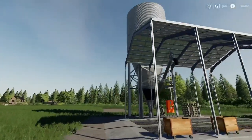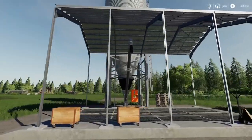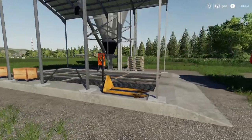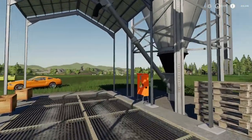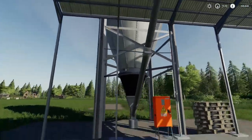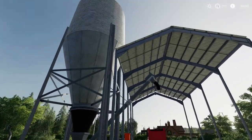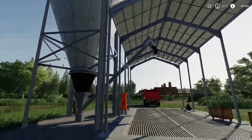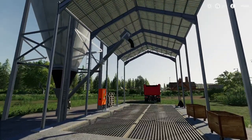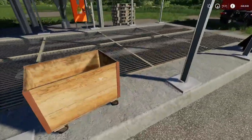First off we have the small silo multi-fruit. This costs 50,000 pounds and is minus nine on the slot count, and it will hold 100,000 liters of each commodity — it doesn't hold all commodities but I'll show you shortly. It's a nice little silo, a little bit different to the rest — we've got a nice cover over the top, a drop-off bin, and we can fill up from the spout in the same place.